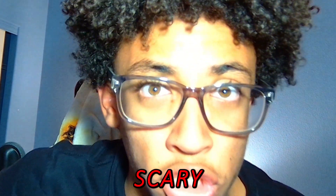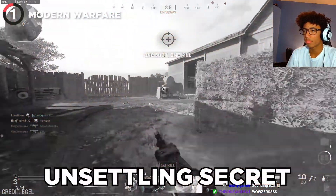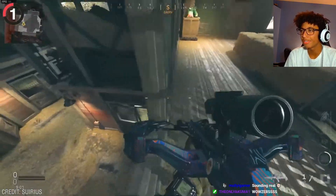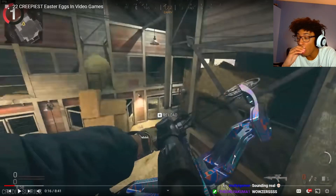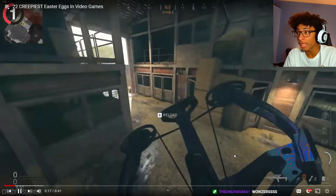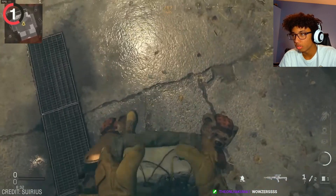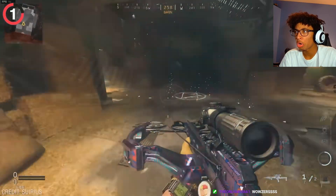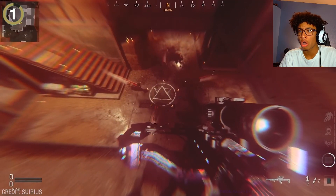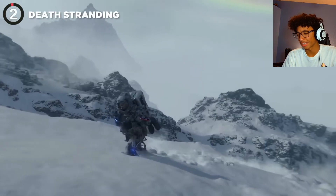Video game easter eggs that are scary. In Call of Duty Modern Warfare there's a map called Livestock, but anyone who plays it normally won't notice the unsettling secret lurking in the shadows. If you pay close attention you'll notice teddy bears and other stuffed animals hiding. After shooting them, two final bears will appear — a pentagram gets summoned and you'll quickly realize that you were the sacrifice all along.